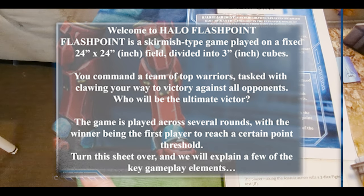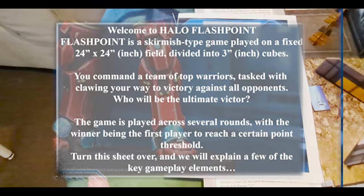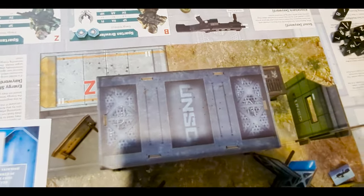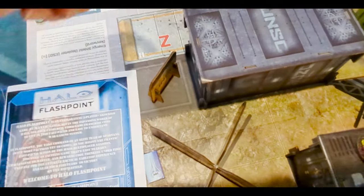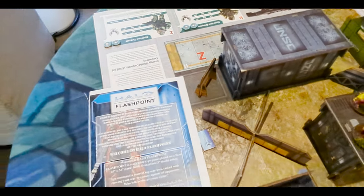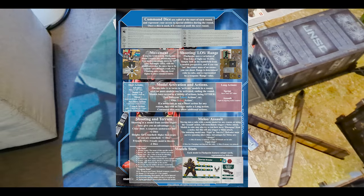Halo Flashpoint is played on a 24-inch by 24-inch field divided by 3-inch grids — so 3-inch by 3-inch cubes. If you look at the board right now, you can see it set out into cubes. All the terrain is generally designed in that system, so all the buildings are going to be 3 inches tall by 3 inches wide. This is double-sided, so I'll flip it over. The back goes through the core concepts of the game.